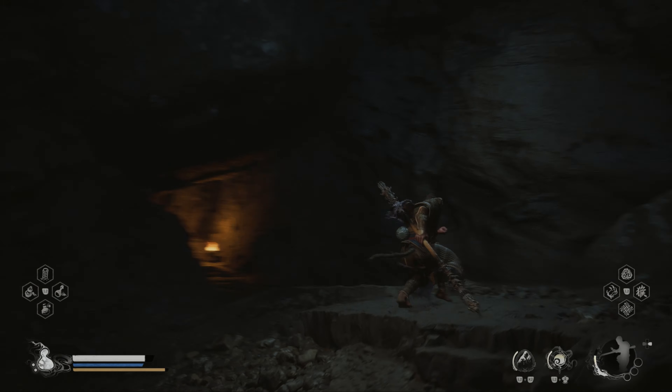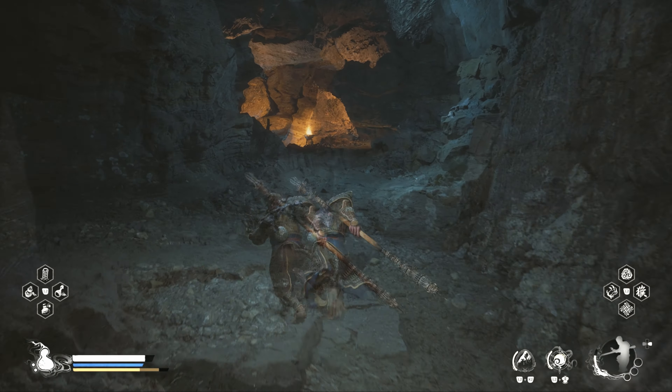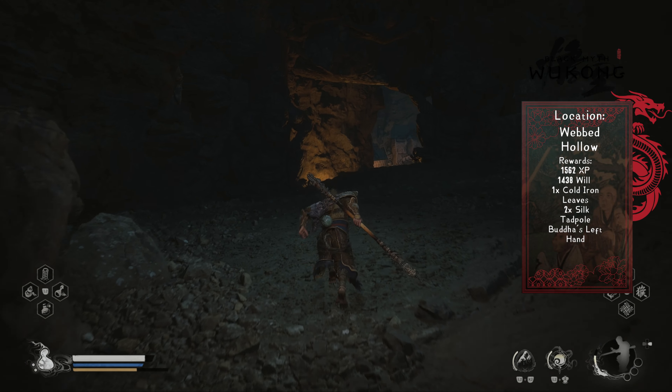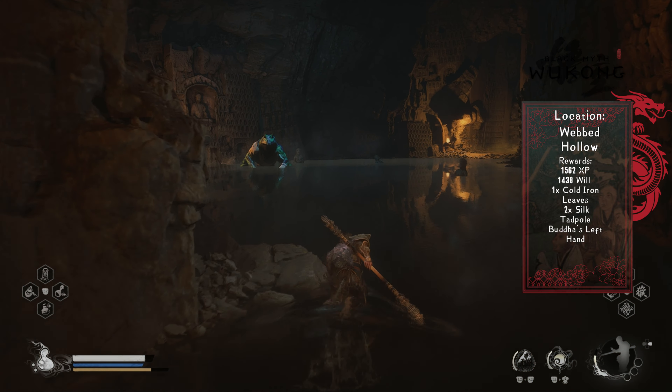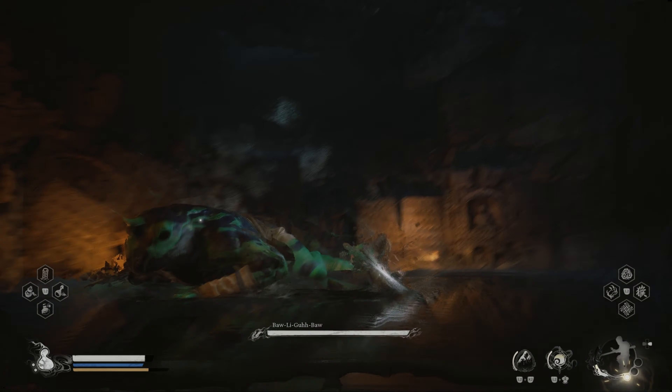On the next level of the stairs, head left and follow the way to reach the boss. By defeating him you receive 1562 experience, 1438 will, one cold iron leaves, two silk, tadpole, and the Bo-Dahs left hand key item.